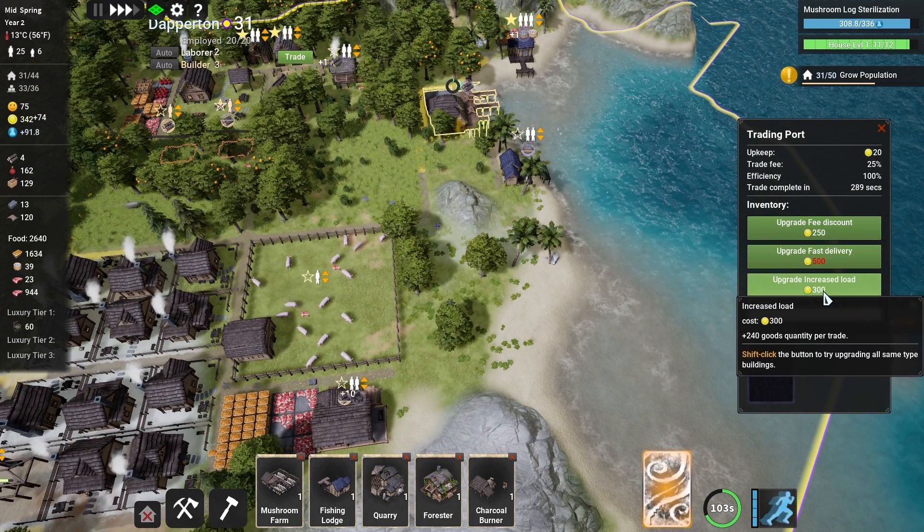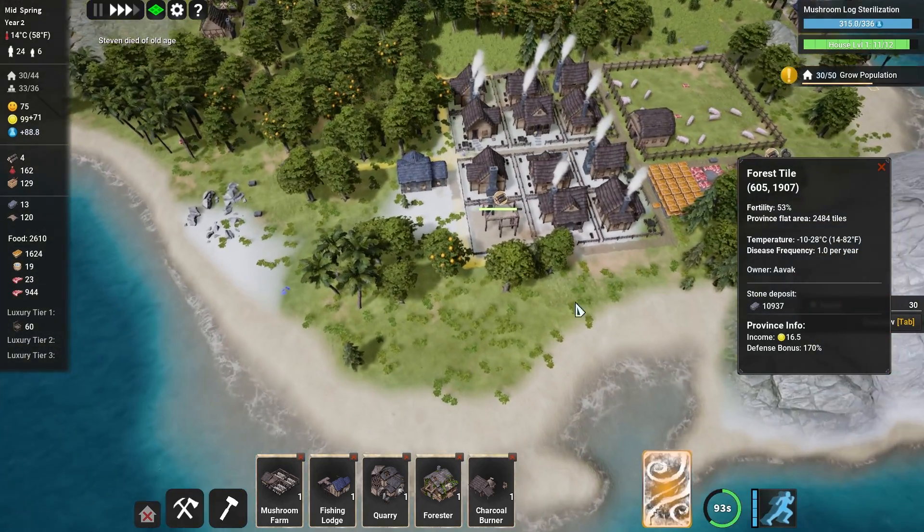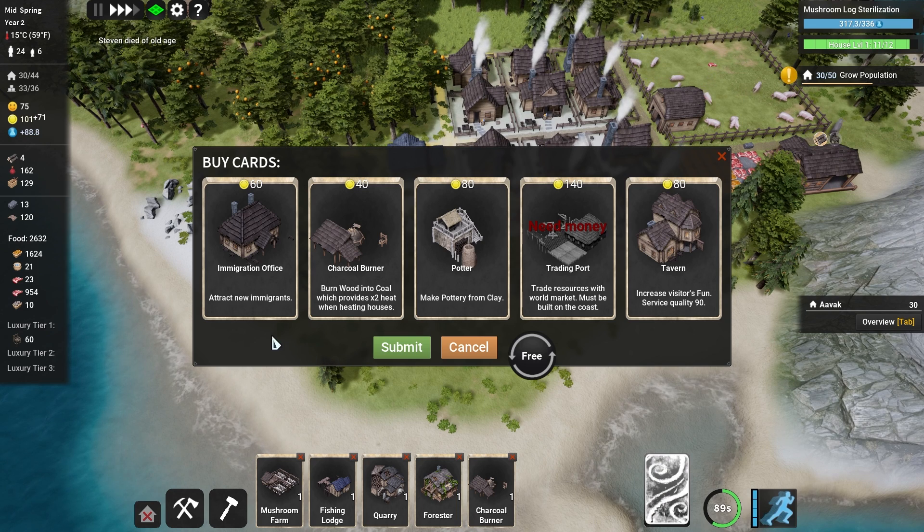Now we can improve this - upgrade, drop the fee. I should have done that first really. Increase the load - this thing can move ridiculous amounts of products around.